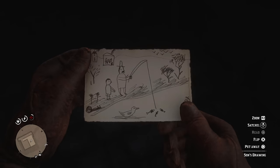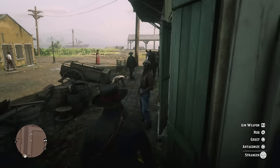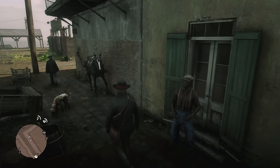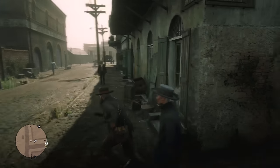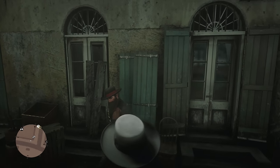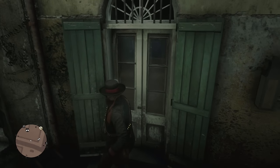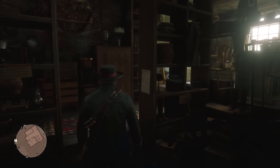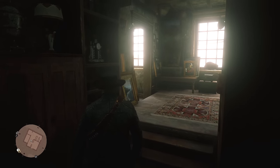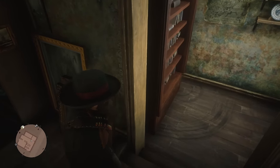For the last and final location we're heading to Saint Denis. If you haven't caught on already, there's pretty much one of these in every single major city. The only issue with this last one is that I technically have not found the method to prove that the room is there, but I do know the room exists. If you make your way to the fence store in Saint Denis and head to the back area where there's a small room with a bookshelf, if you stand there and look at the mini-map you can clearly see there is a room behind the bookshelf. And if you look down at the floor in front of the bookcase, you can clearly see tracks of the bookcase moving back and forth.